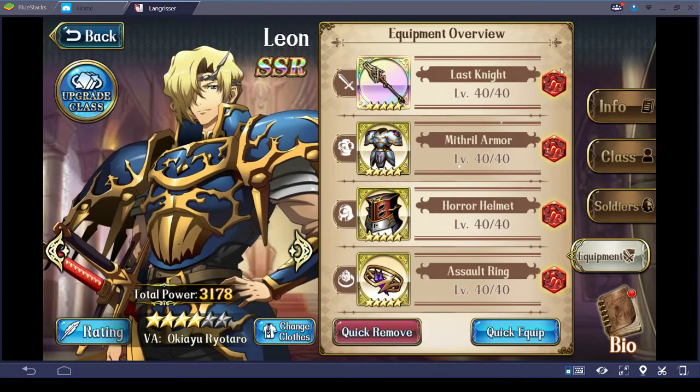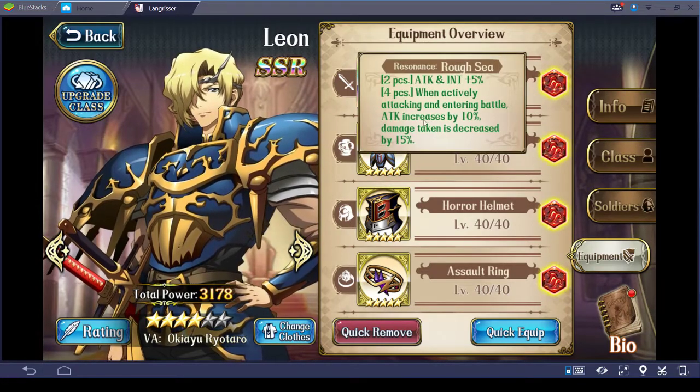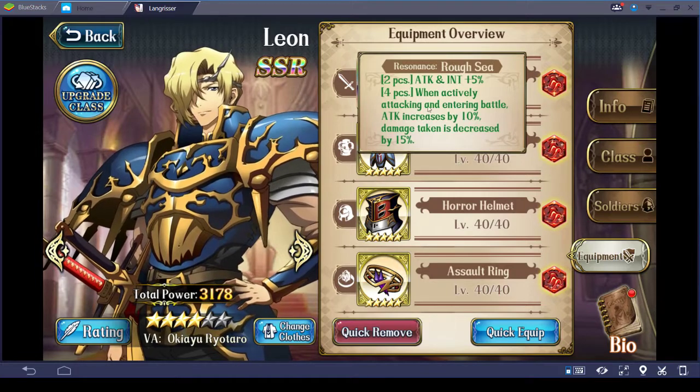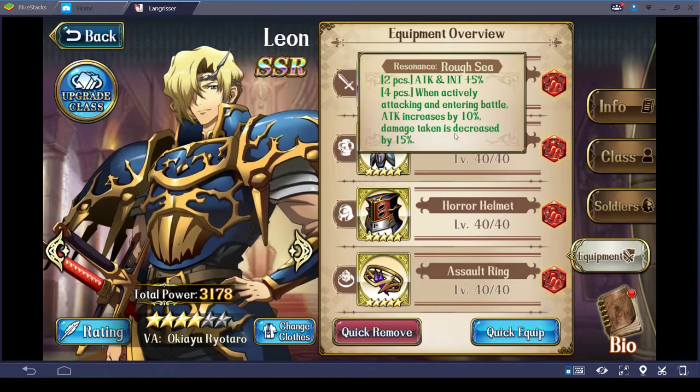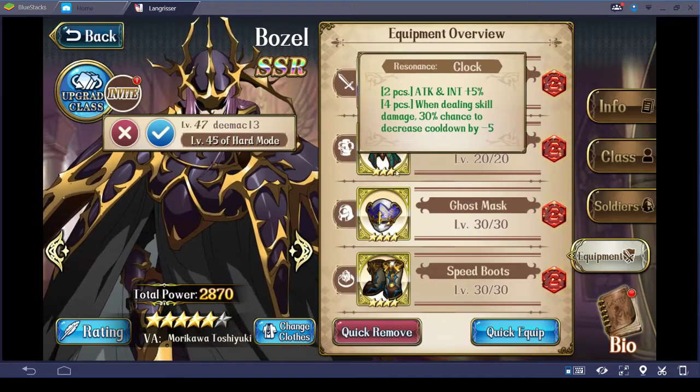Let's move on to the next character. Finally, Leon's enchantment is Rough Sea — that way he does more damage and takes less damage. Bozel's enchantment was Clocks, because that way he has a chance to use his skills more often.